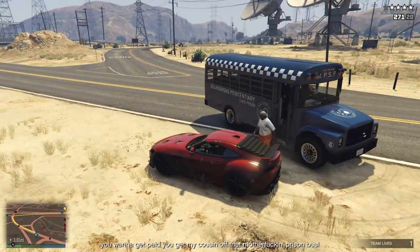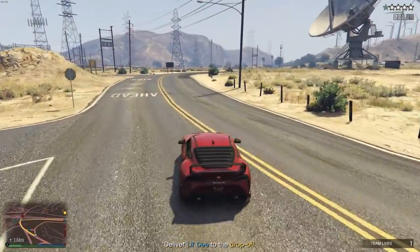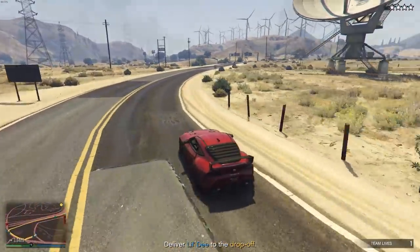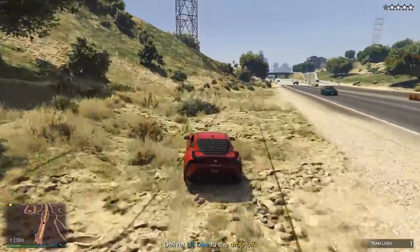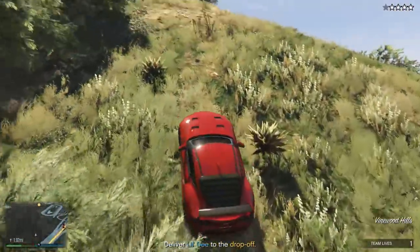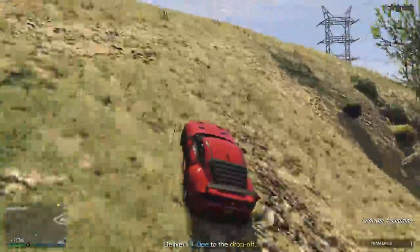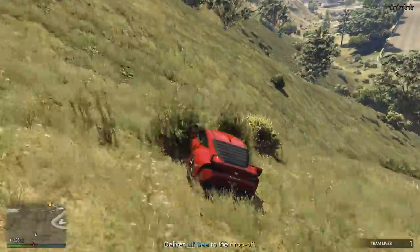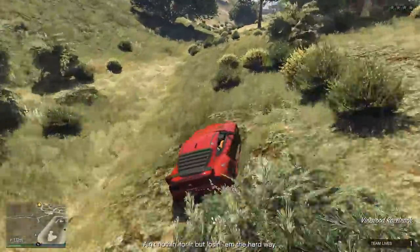After that it is time to lose the cops. A neat way of doing that is making your way toward the casino area, taking a left, and staying on the off-road — for some reason the cops won't spot you there and helicopters don't seem to exist in that area. After successfully dropping off Little D, the job is complete, you get paid, and you can move on.